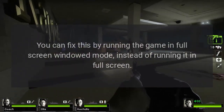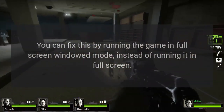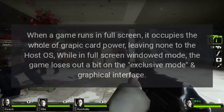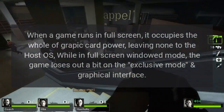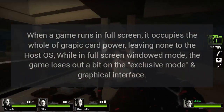You can fix this by running the game in full screen windowed mode instead of true full screen. The difference is that you might lose out a tiny bit on high-graphic games. When a game runs in full screen, it occupies the whole of the graphics card power, leaving none for the host OS. While in full screen windowed mode, the game loses out a bit on the exclusive mode graphical interface.